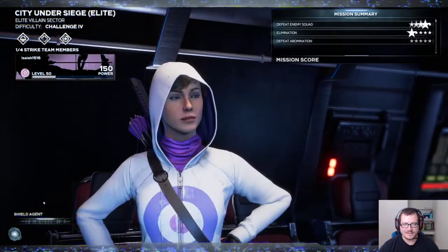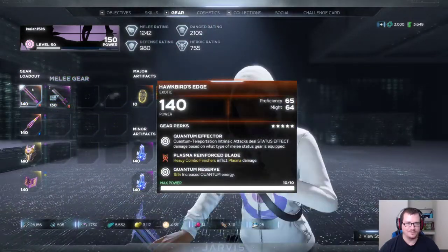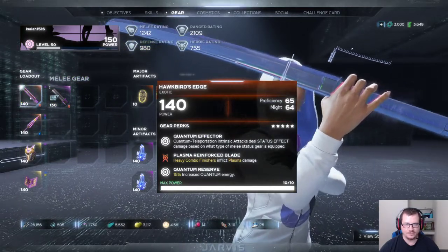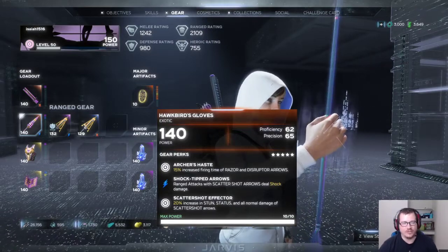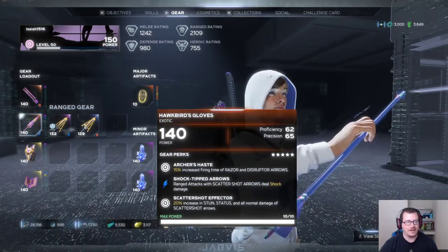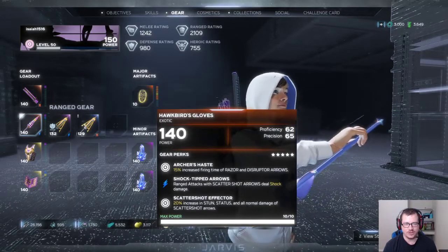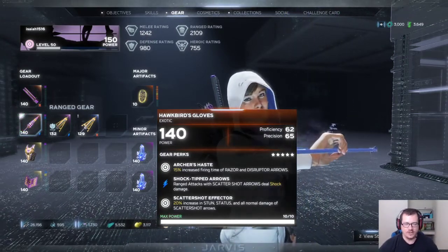Alright, now that we took him down I'll go over my gear and the skills I have set up for her, because some skills are important and some aren't so much with this build. For gear, I still haven't figured out a good sword for her, but I found a nice exotic with 15% increased quantum energy. The Hawkbird's Gloves come from that really awful 14-floor hive mission — the Last of Understanding — and my god, this took me like three days of running through to finally get to drop.